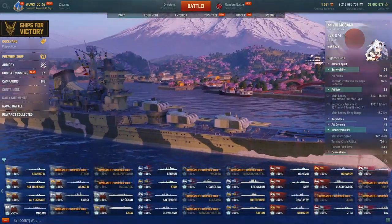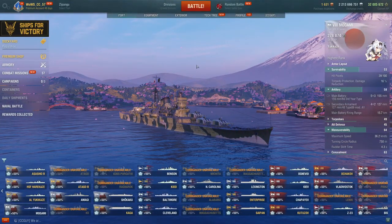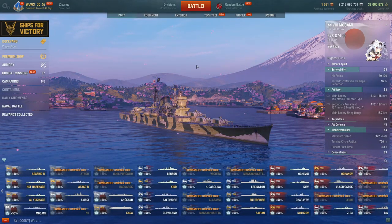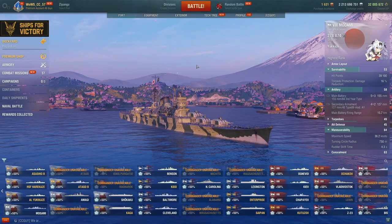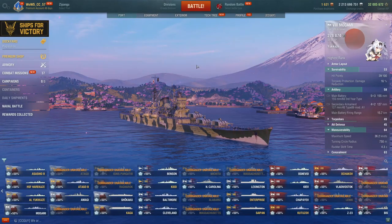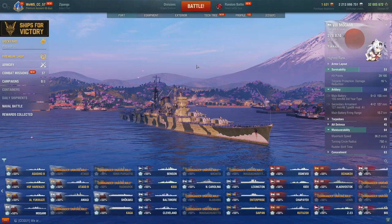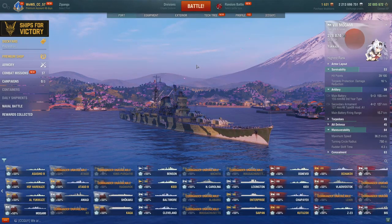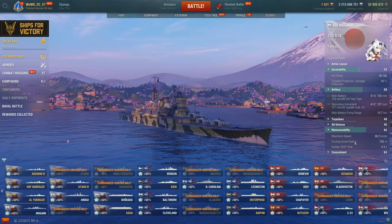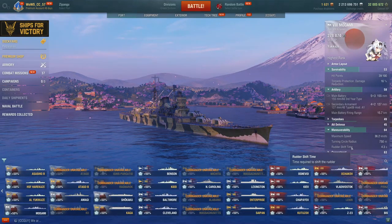That was my Mogami guide — an example of positioning and how I like to play it. I do find the Mogami to be a very powerful ship, and there's no reason why you can't have success in it even to this day. Carriers, of course, make it much harder, because when you position behind islands you have to take into account the risk of planes spotting you, which will force you into open water gunboating or disengaging. In those cases especially, I find the rudder shift to be better, because if you want to be shooting in the open, you also want to be able to dodge more effectively.